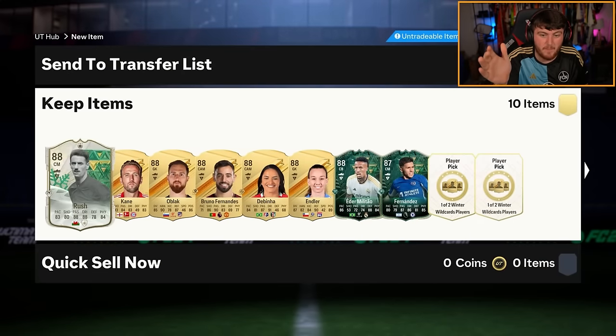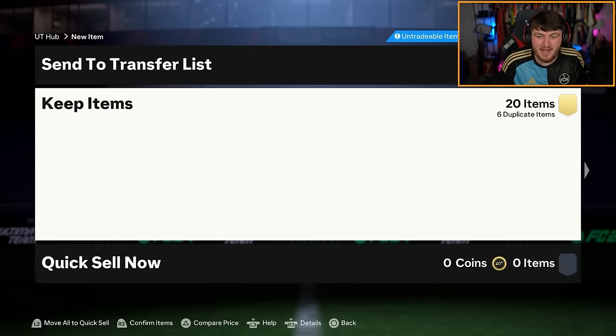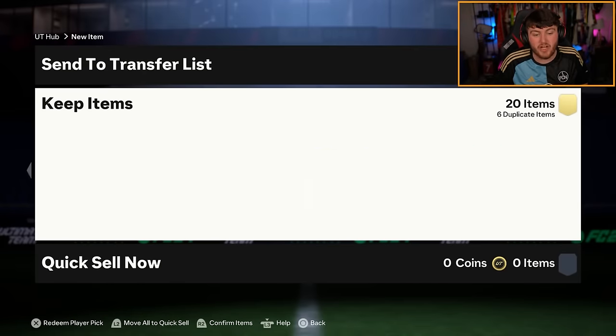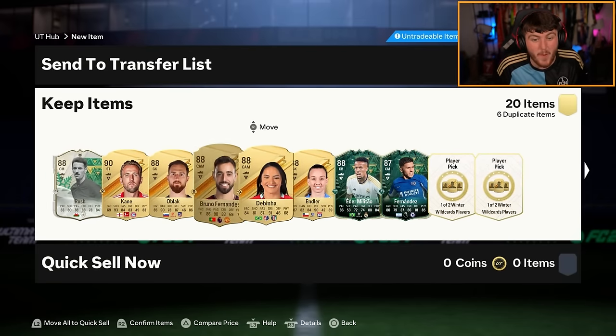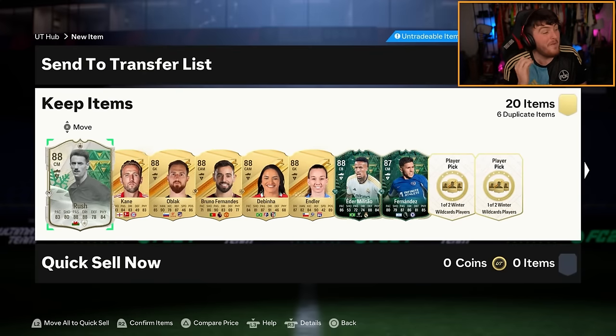But we do have some guaranteed Winter Wildcards in the pack. Eder Militao again. Enzo Fernandez. And then I'm guessing a dupe - Marco Royce duplicate. Which is a bit of a shame really. But cannot complain. We've opened two and we've had two Eder Militaos. You cannot complain with that return. That is crazy.